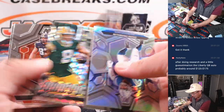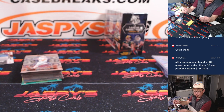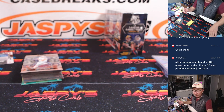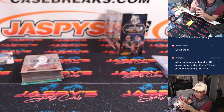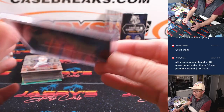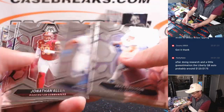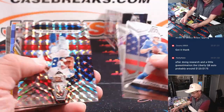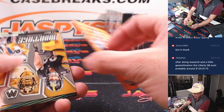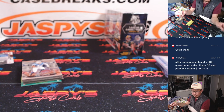NFL debut, Caleb Williams — Bears. Greg with the number one overall pick. Nate did a little bit of research on that Liberty quarterback autograph — probably around $125 to $175. With the break being 30 bucks a spot, that auto covers the spot pretty quickly. We've got Troy Franklin, 130 out of 199, Denver — Frank with Denver.